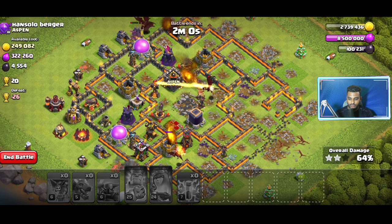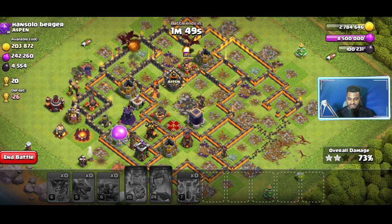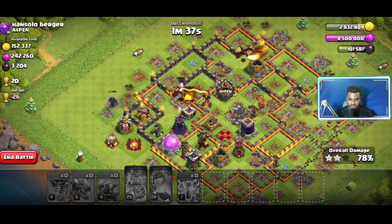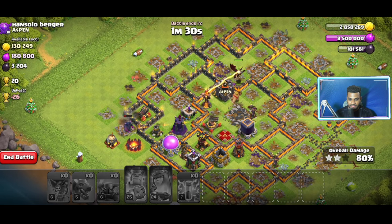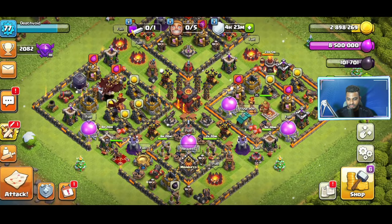Even if I can't clean up the entire village, I'll still get coins and cups. Let's see how much. Most of my troops are dead — a couple of Dragons, and two PEKKAs still going. Now the Dragons are dead, just PEKKA remaining. Those Inferno Towers are insane. And that's it — we did around 81% damage to the entire town. Let's do it again and see if I have more troops to spare.